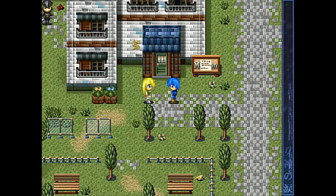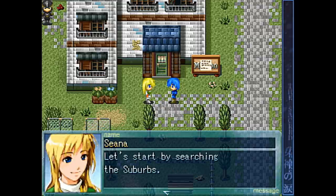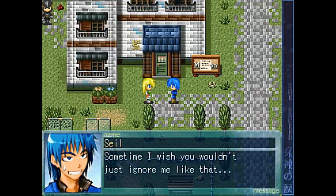Let's go outside and see what happens. Hello there! There are cats all over town. How about we just grab one and paint it - that's one way to get it done there, but that's kind of cheating. We don't want to do that. Let's stop by searching the suburbs. Oh, just ignore the poor bastard. I'm sorry, Seal. 'Sometimes I wish you wouldn't just ignore me like that.' You pointed it out for her - that's awesome, thanks game.